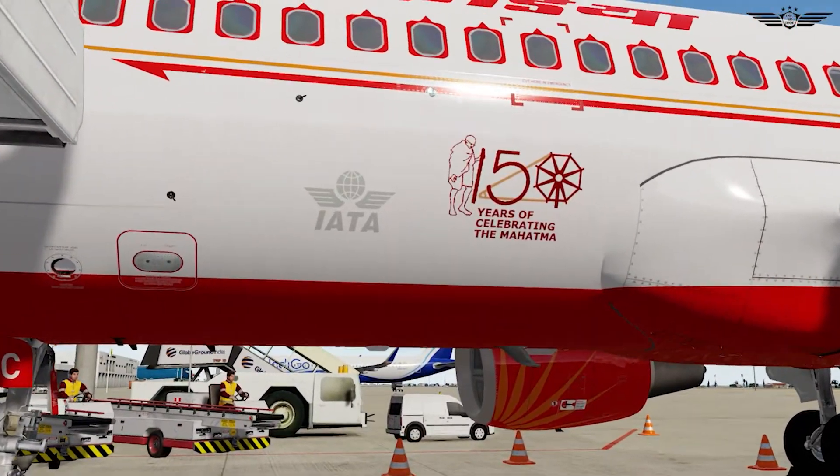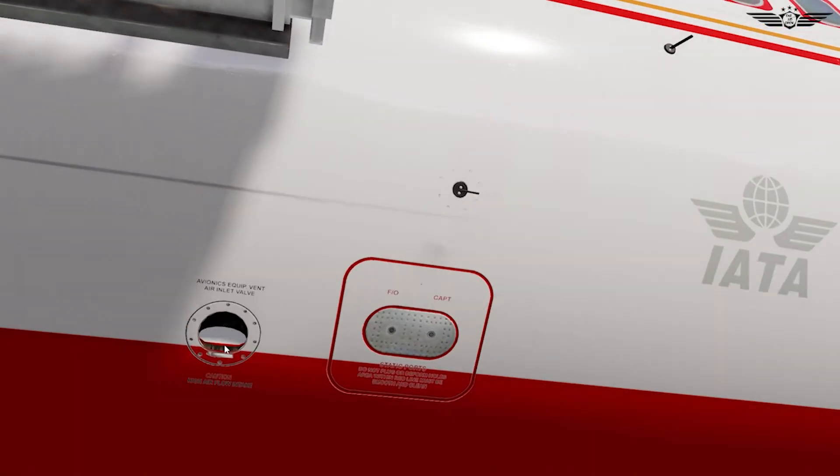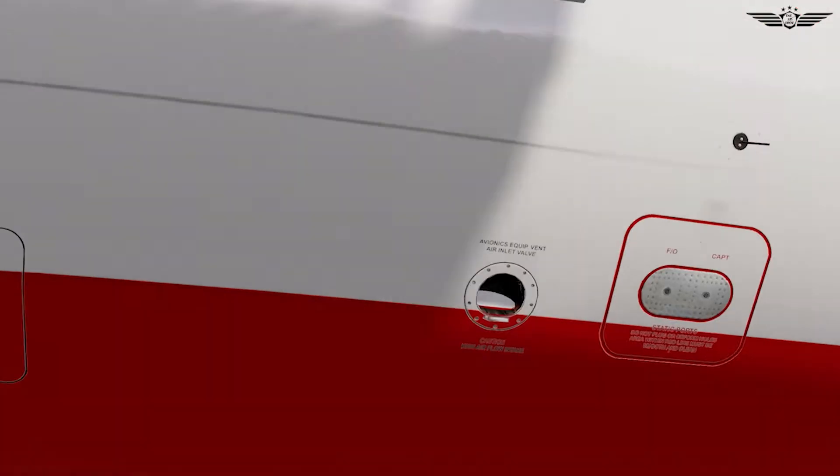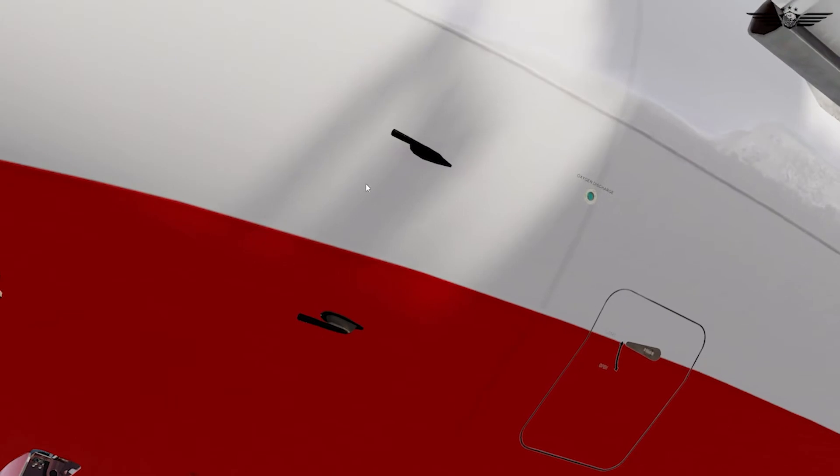We start the inspection from the forward left fuselage. Here we check that the captain's angle of attack probe and the standby angle of attack probe are not damaged. We check that the static port covers are removed and clear of any debris. Next, ensure that the avionics equipment ventilation inlet is not damaged or blocked. Then we check the oxygen bay is closed and the oxygen discharge indicator is green. Check that pitot covers are removed and probes are not damaged or blocked.